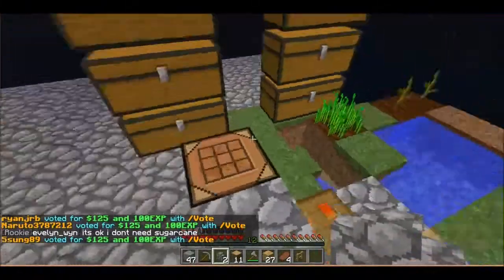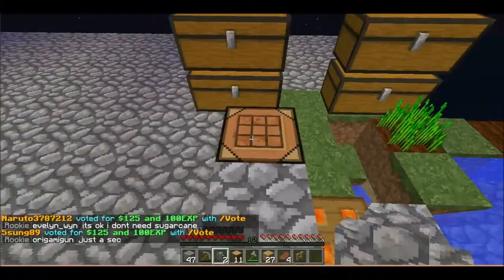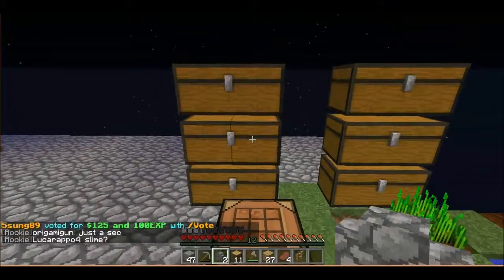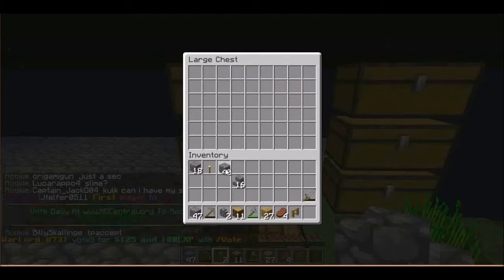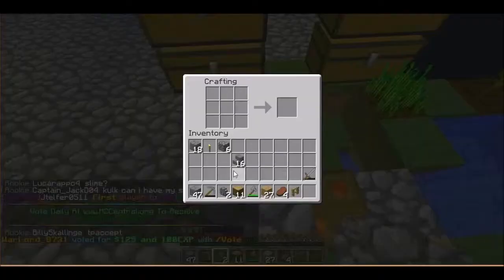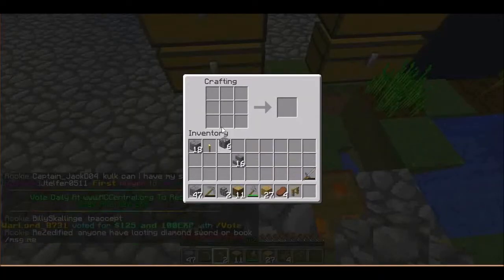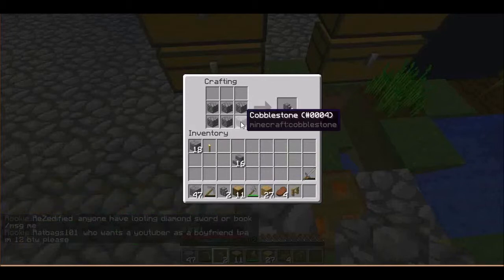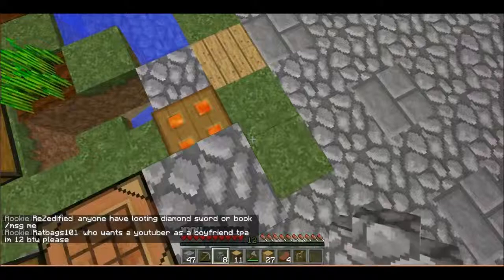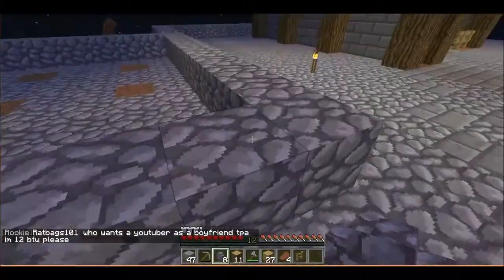Should I make that? Yeah, we do actually, because my tree farm is sort of not very large right now because I'm running out of cobblestone. There's some more in the chest — I've got 19 in my inventory and I've probably done less than half.